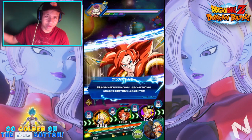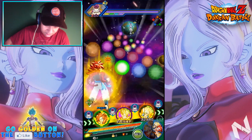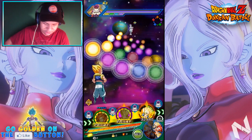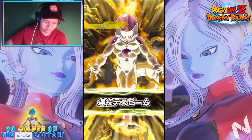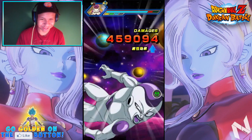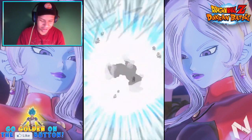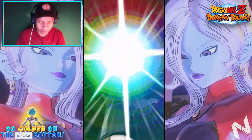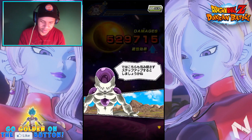Gotenks goes for the kill and now Frieza transforms into his final form. I'm trying to get through this as quick as possible. He already got his super — we'll boost it up and give Gotenks these orbs. We still have the type advantage for most of this Boss Rush. With the dodge — kick him in the face! Gogeta hits for 400,000 on a counter attack without even a crit. That's dope. It's done — he was hanging on for dear life with literally no health.